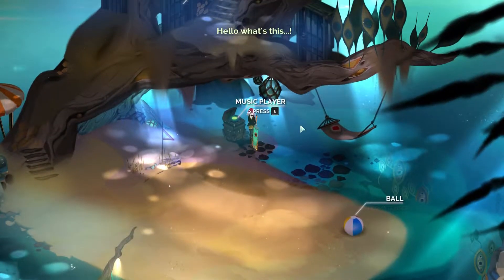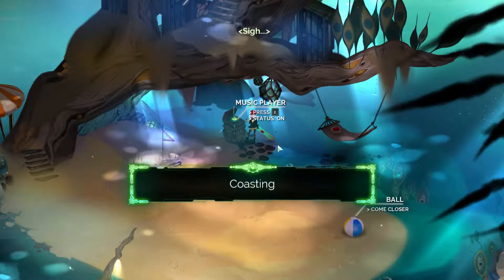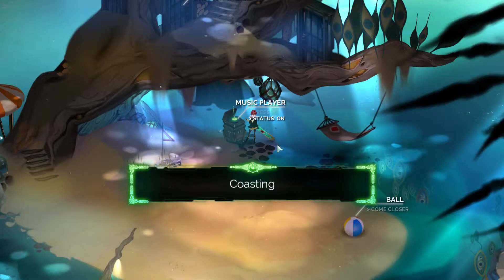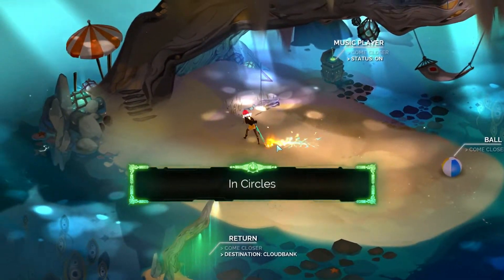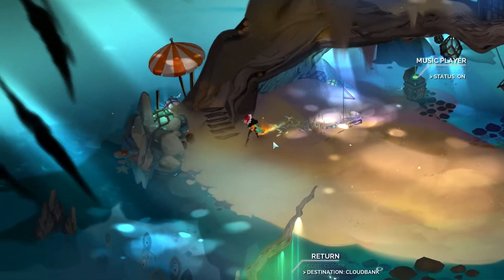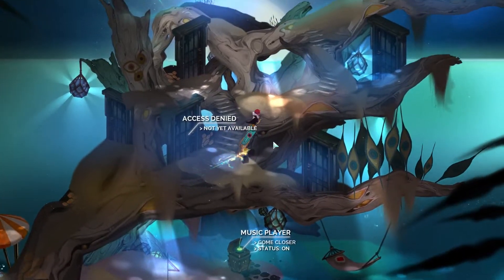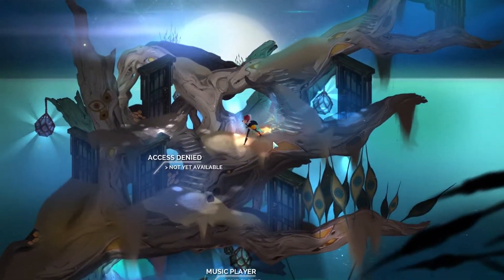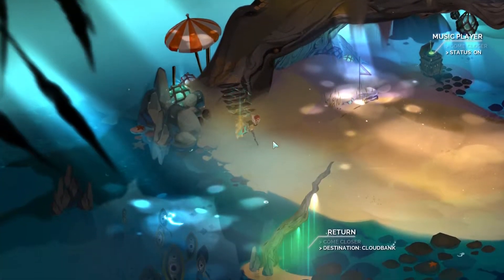I can also return to Cloud Bank. Press space or R to change music. We have 'Coasting' and 'In Circles' — that's our entire option right now. It looks like all of them are closed. I guess I have to go do actual stuff and then come back. Let's go and leave this area and we'll come back later.